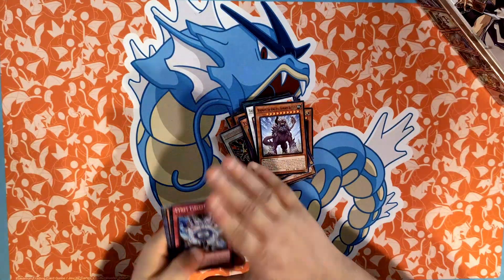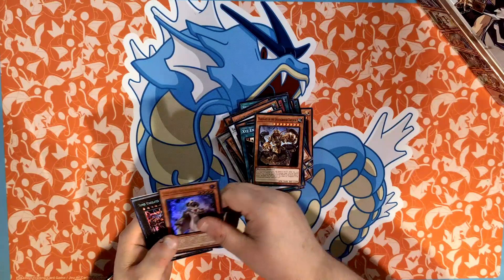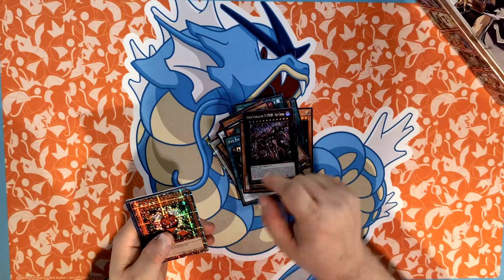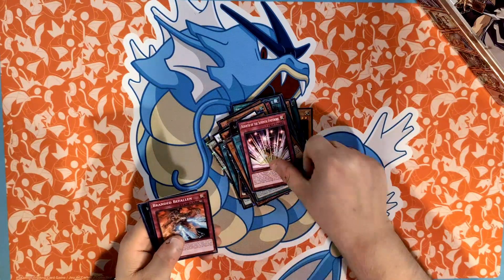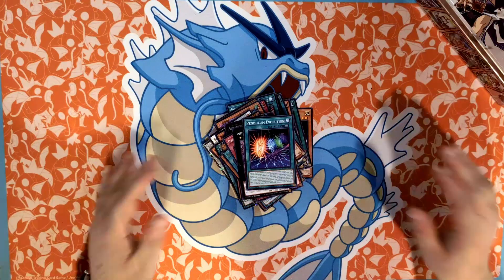Last pack — we got Cyanet Synchro, Exeem, Trust Vanguard, Galaxy Summoner — and we got Super Starlight Star Slayer! Typhoon, that's awesome. Red Gadget, Evil Light Saga Rebirth, Branded Imperial Princess, and Pendulum Evolution.